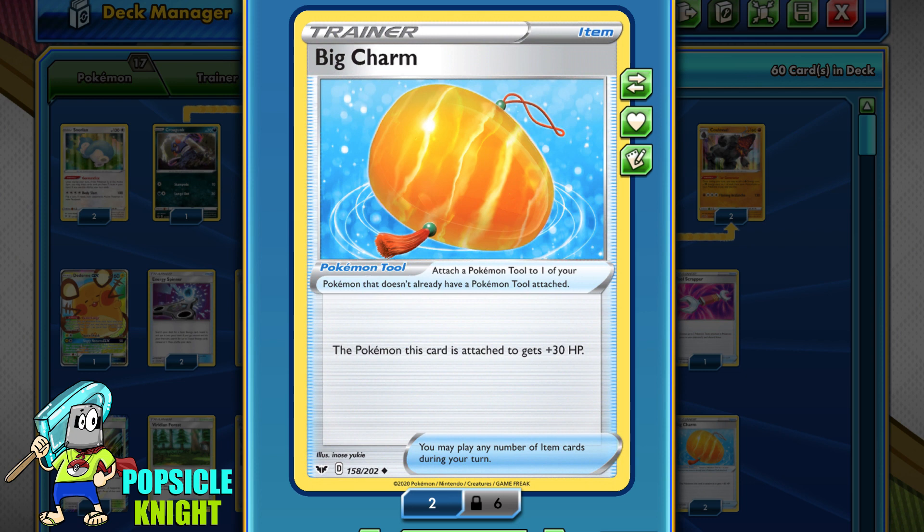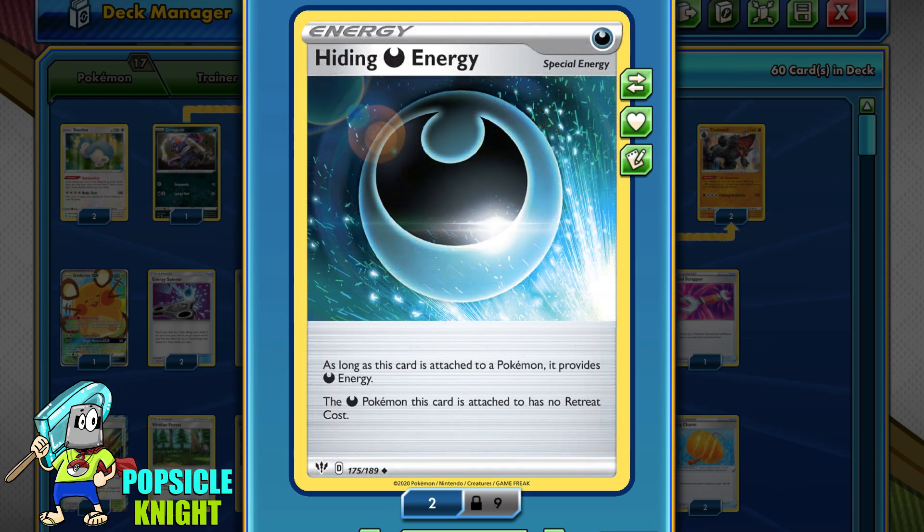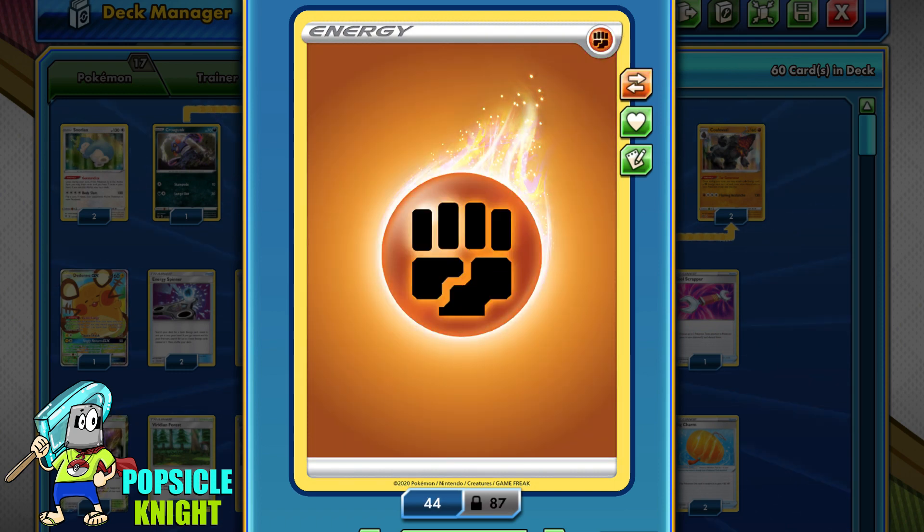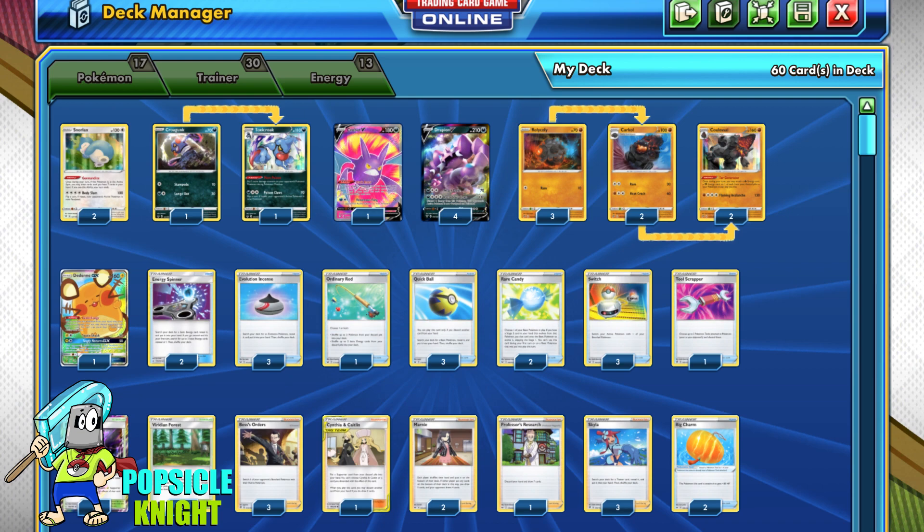We do have to care for Coalossal because if our opponent manages to KO all of our Colossals, there's no way you'll win the game. As for Energy, I will be using 1 Hiding Energy, 6 Dark, 3 Fire, and 3 Fighting basic energies. And that's pretty much it for the deck. The concept is pretty straightforward — but enough talk, let's see some gameplay.